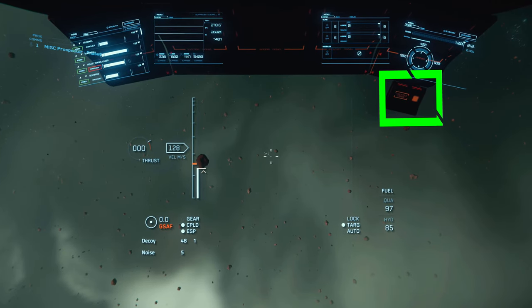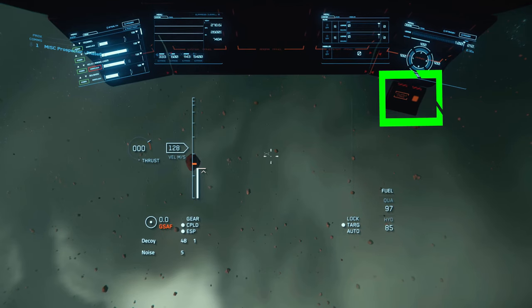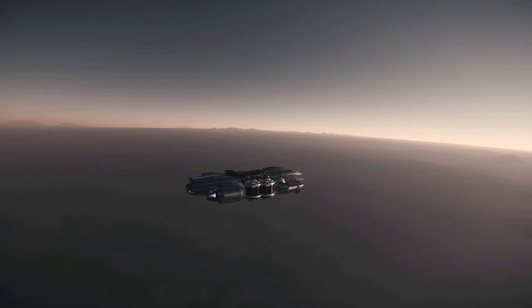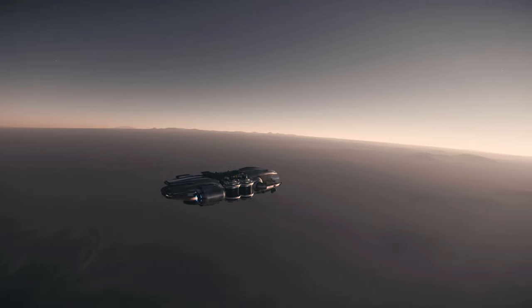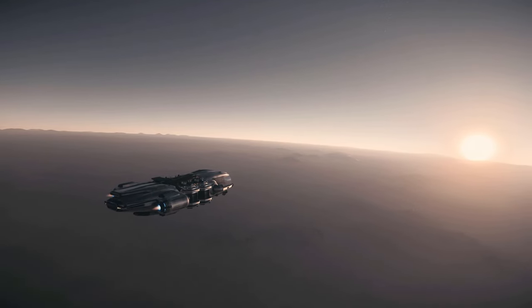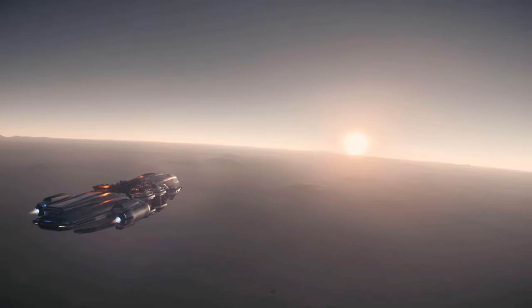Make note that when you jettison, the ship will jettison all the ore on board. Hopefully CIG will give us a way to select specific ore to jettison soon. Just a quick tip: when you find Quantanium, make sure to fracture all rock fragments that contain Quantanium before you begin extracting — this way you have more time to work with.